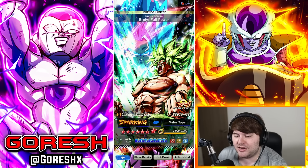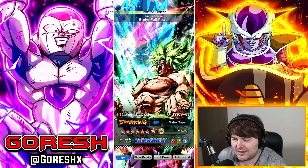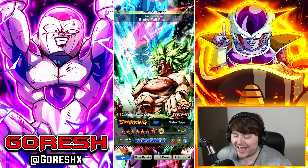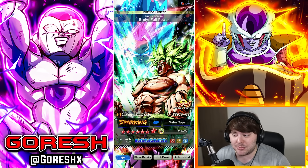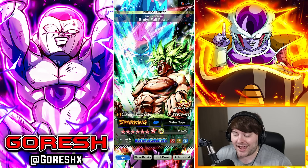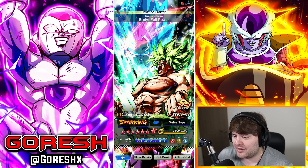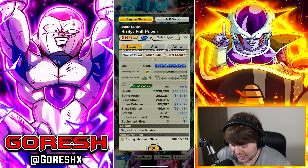I have his kit pulled up here on the side, which lets me compare what has changed between his pre and post Zenkai set of abilities. Before we start, I want to say this guy has some of the best equips in the game, so I wouldn't be shocked if they didn't give him a ton of stuff. He has his own unique equipment, which is pretty good, plus a really good non-specific unique equipment that gives him 20% extra damage inflicted because he's a powerful opponent Super Saiyan movie character.